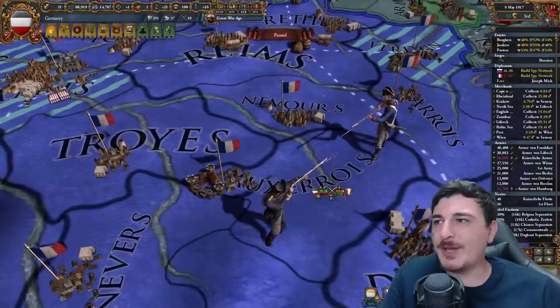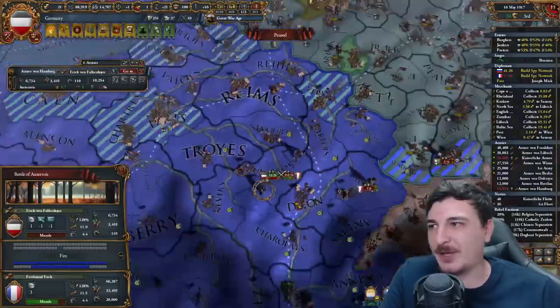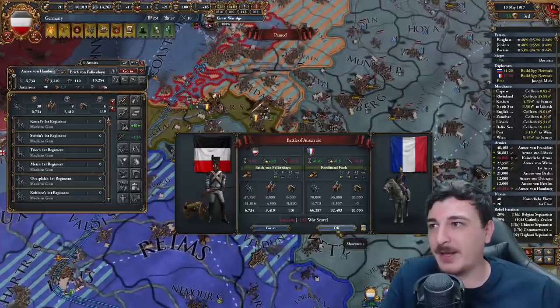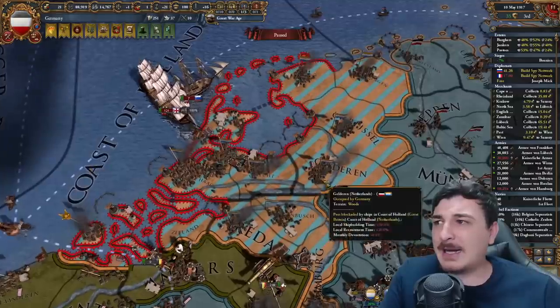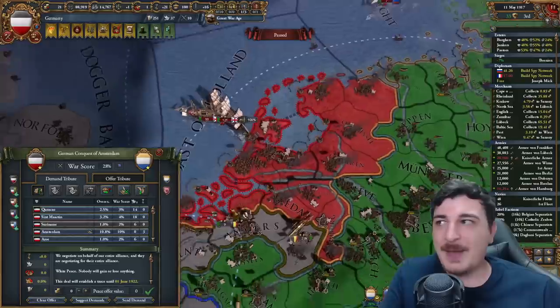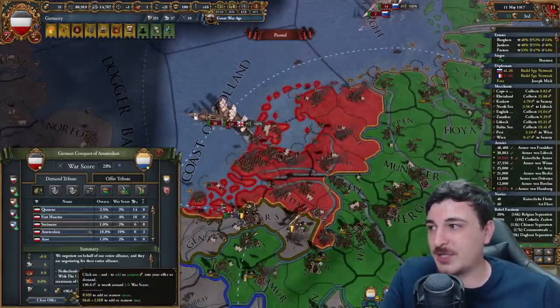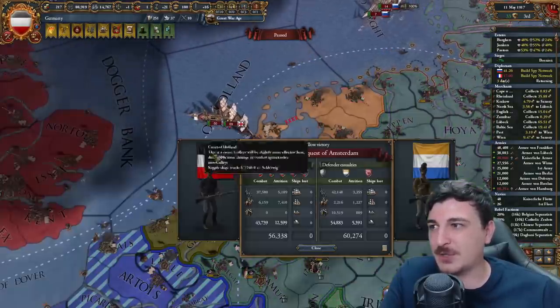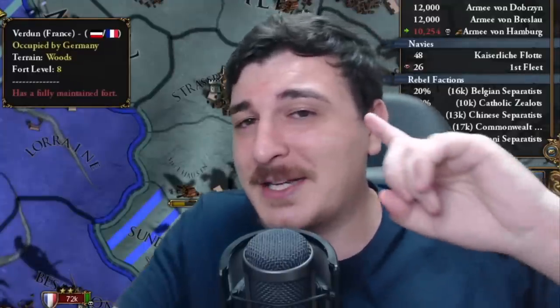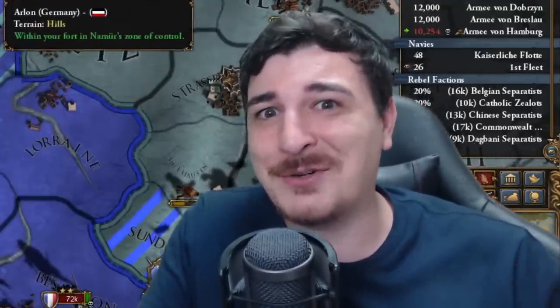The French literally kicked my ass — that is like half of my army. I managed to retreat. I might actually white peace the Netherlands — I made a mistake. I'm not able to take much; I can take one province worth 196. I'll go for that, and in return I'm going to attack another nation that doesn't have a thousand provinces in Indonesia.